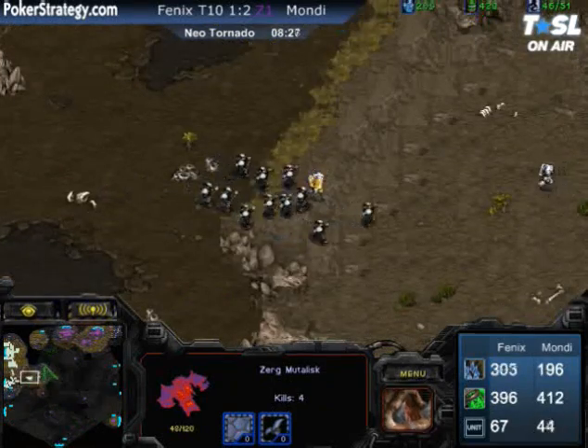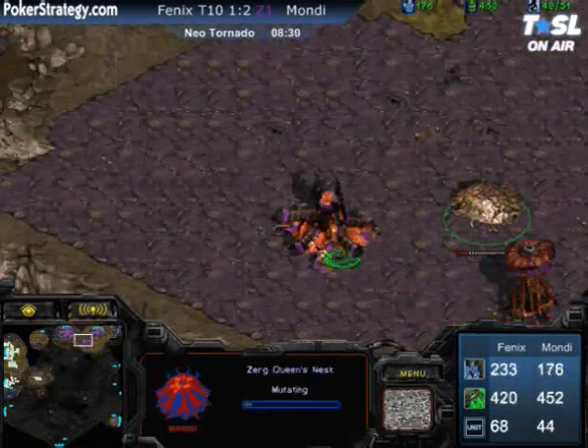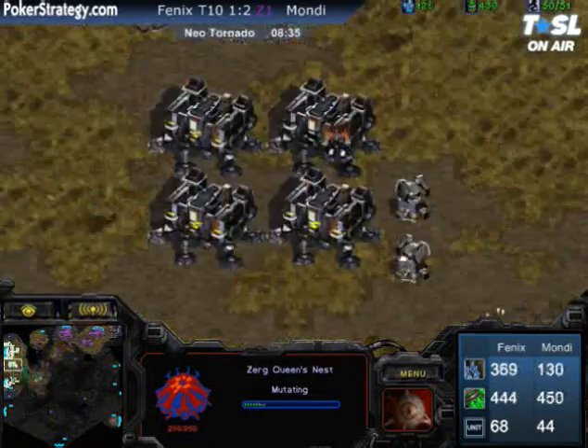He's going to kill off this group eventually — just runs in there. But this is not that many Mutalisks — maybe 6 or 7 right there. That should be 9, 10, or 11 at this stage. These turrets at the main and expansion might not even be needed.